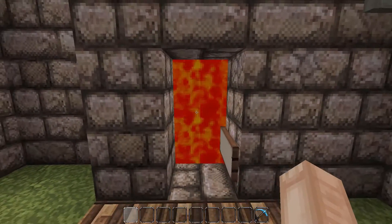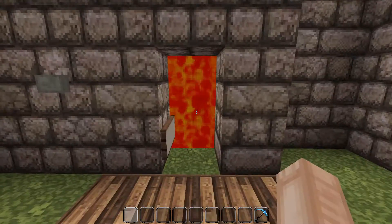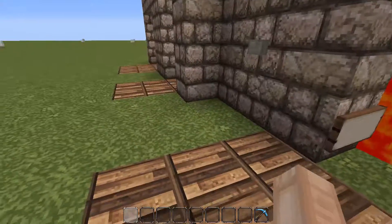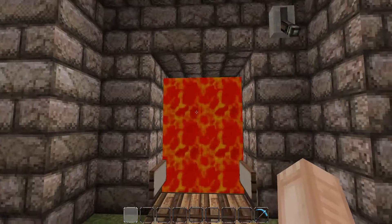This next door is a bit more involved. You can see we've got lava flowing down in front of us, and if I smack this button I can walk right through and the lava will flow back down behind us. So if you're being chased by a zombie or a creeper, they'll walk right into the lava and burn up, and you'll be safe on the other side. This works both ways.